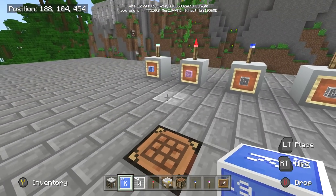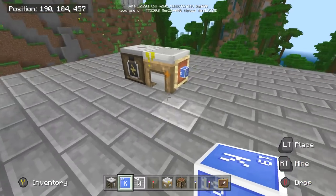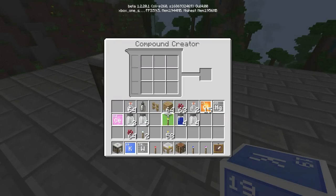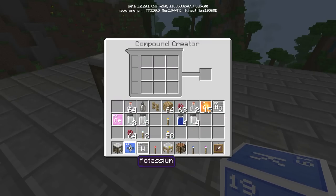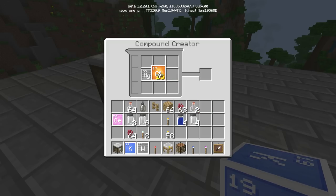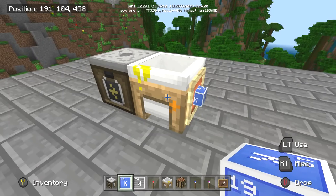Let's go back to our compound creator and do number 80. Number 80 is going to be a purple torch. Number 80 is mercury — we're going to put mercury on the left side, a little different than the other one, and we're going to put two chlorines in here — one, two. Now we have HgCl₂.